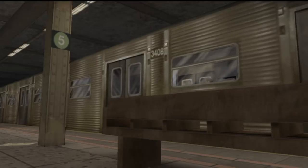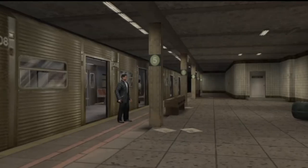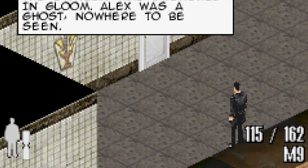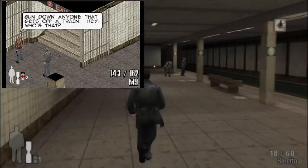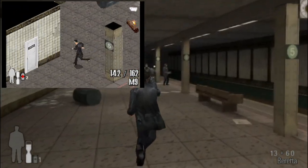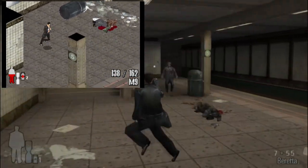So, how did they bring a cinematic third-person shooter like Max Payne to hardware like the Game Boy Advance? It's simple — by turning it into an isometric action game. And surprisingly, it's a pretty faithful adaptation when compared to its 3D counterpart, which you can already tell by simply looking at its graphics. The sprites look pretty much exactly like in the 3D versions, and the game even uses polygonal character models.